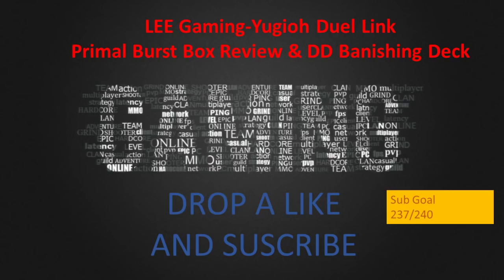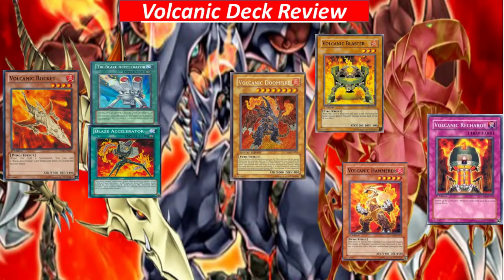Subscribe and follow me on my Facebook for more updates and uploads. So without further ado, let's move on to the box review. The new box that Konami is releasing is coming at end of this month, and there are a few deck types to talk about: one featuring the Volcanic deck, another is Light Swan, Dark World, Crawdia, and there are still some additional staple cards for your current decks. Firstly, let's go on to the Volcanic deck review.